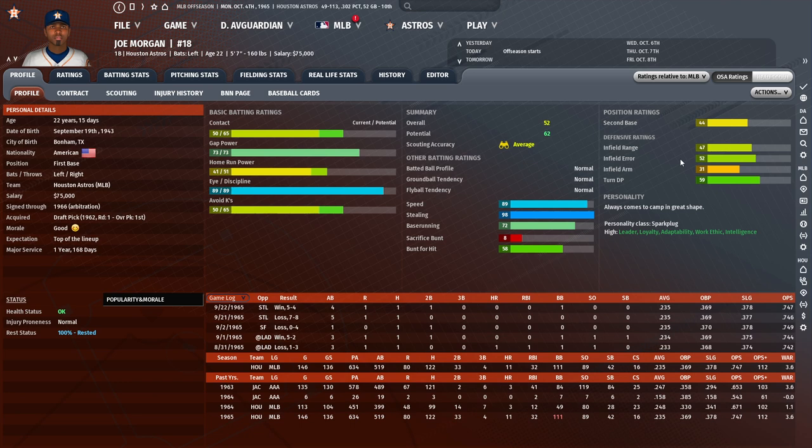Then we have infield arm — that's your arm strength. That's a lot more important for shortstop and third base than it is for first or second. A second baseman will sometimes have to go off to their right and make a difficult throw, but if you have a player with a great arm, you're going to put him at short or third.